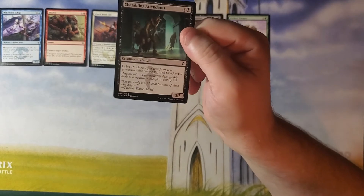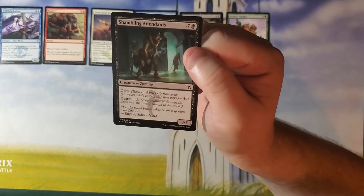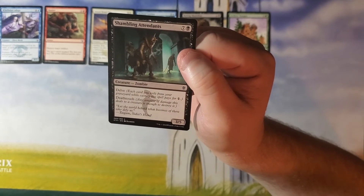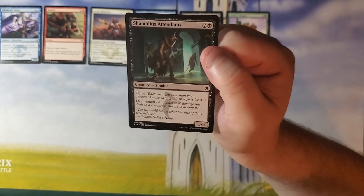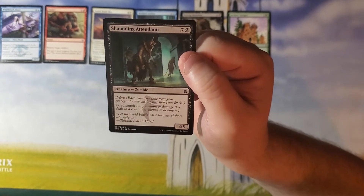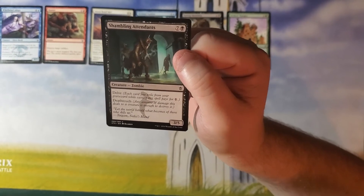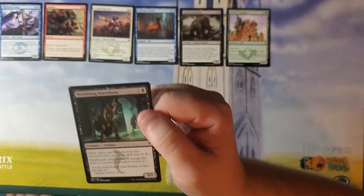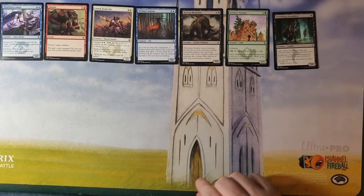Next we have Shambling Attendance — seven and a black for a 3-5 zombie with Delve and Deathtouch. Delve says each card you exile from your graveyard while casting this spell pays for one mana. So this is eight mana for a 3-5 Deathtouch, but it could be a lot cheaper. This is something you want to build a deck around — if you've got lots of ways to dump cards into your graveyard, some self-mill or something like that, this could be pretty good. On its own in a vacuum, probably not. You're not going to pick this early; it really depends on what you've already got in the draft.